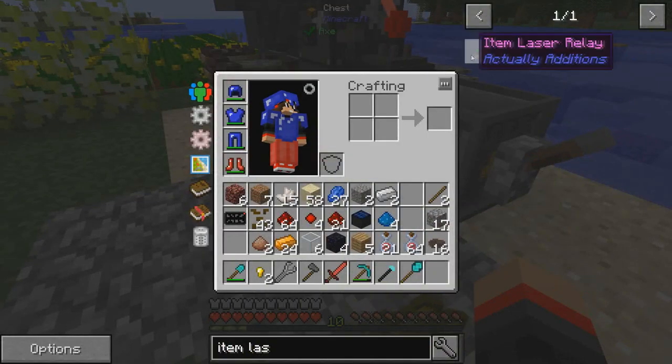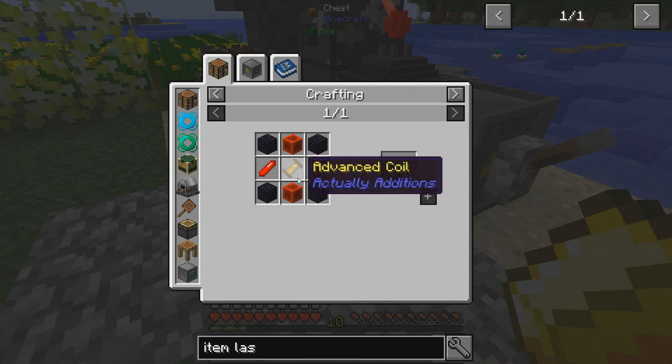I forgot how to make these advanced coils. How do you make them? I know how to make the redstone crystals - I need more redstone.